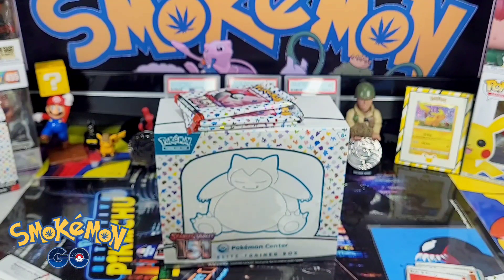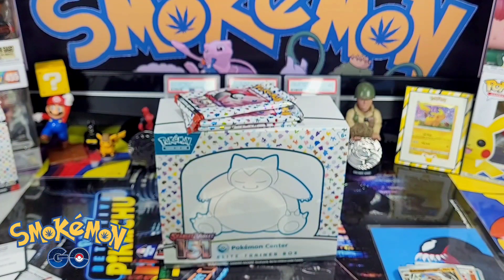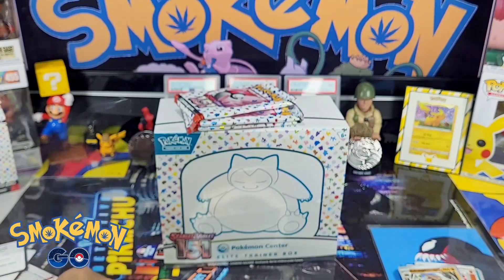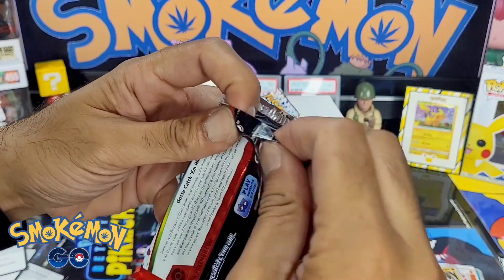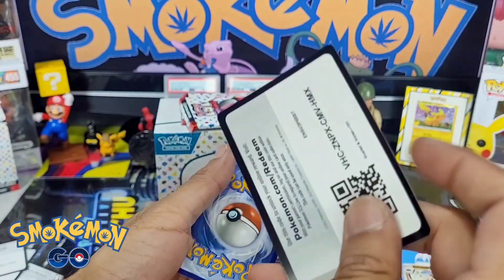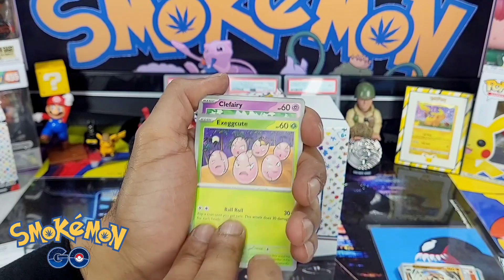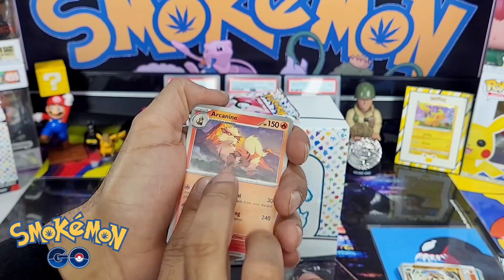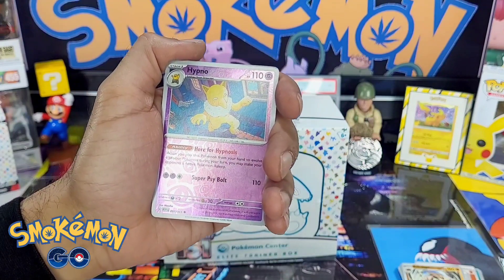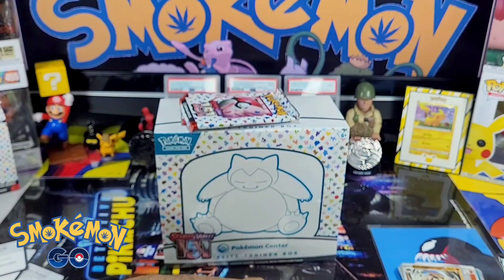I'm gonna just siphon out the packs after this because I'll be here forever. Pack four — code card. Pulling all the energies, got the Manky, Electabuzz, got a Clefairy, a Magikarp, an Executor, love an Arcanine. Graveler, Hypno reverse — it's a normal thing. Jolteon — our first Eeveelution! Not bad, not bad.